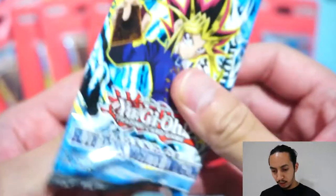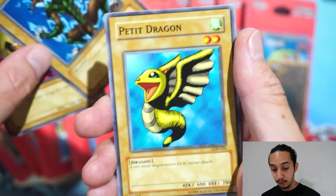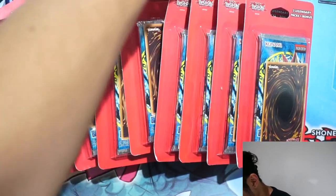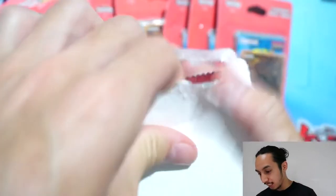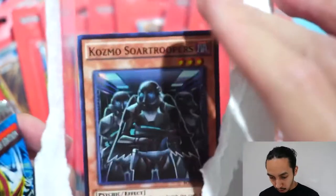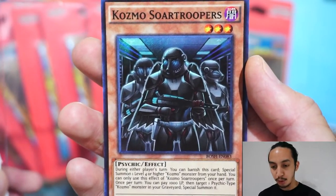Okay, Legend of Blue Eyes — Monster Egg, Lesser Dragon, Petite Dragon, Silver Bow and Arrow, Dark Fire Dragon, Beaver Warrior. I hope I get a Guardian Growl — that would be cool — or Iatos. It looks like they're all from that arc. The bonus — let's see what it is. Cosmos — Sword Troopers! Sword Troopers, Sword Troopers.